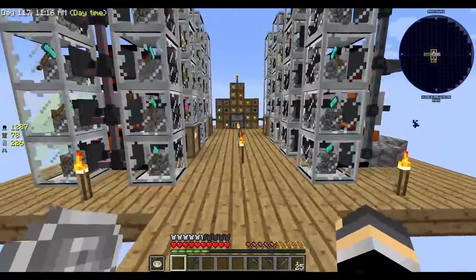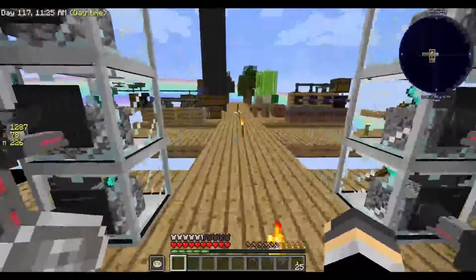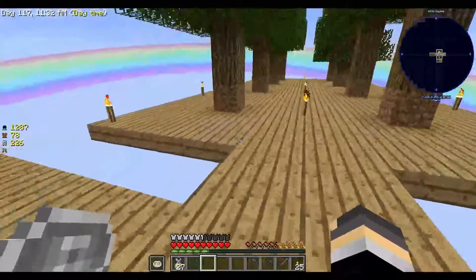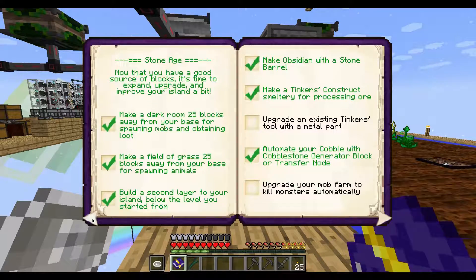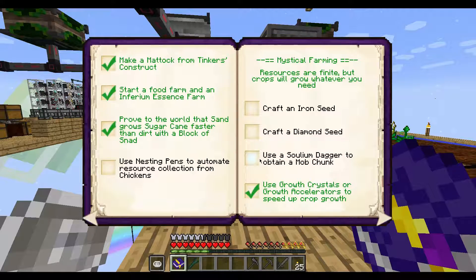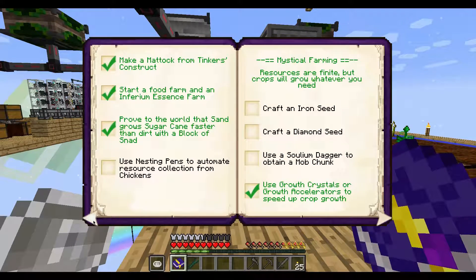So yeah, it's a big glass factory here with just this little bit of storage right there. And that's nice. I like that. So, my plan of action — let's see what the achievement book says. Use nesting pens to automate resource collection from chickens. That is something that we can do. And also craft an iron seed and a diamond seed. Use a Solium dagger to obtain a mob chunk. Master infuse, premium apple, premium armor, and then we can fly.